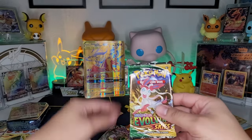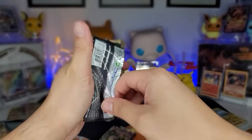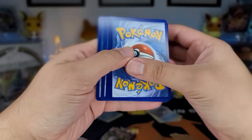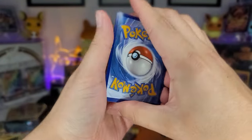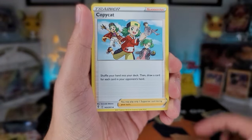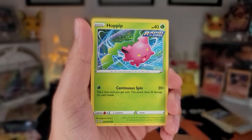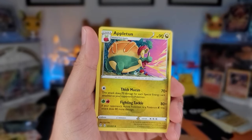Don't let me down like this. Two pack magic — let's get it. Two, three, four to the front. Electric energy, Copycat, Tyranitar V, Ursaring V, reverse holo Switching Cups, and a non-holo Appletun. Come on, man — this box, I got one hit.